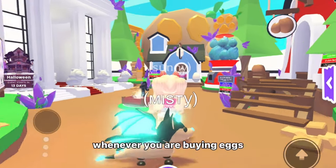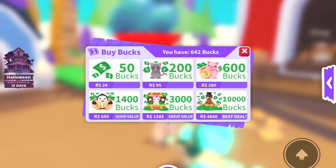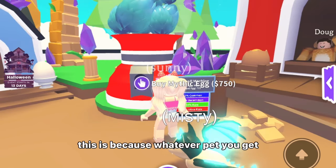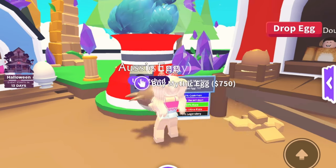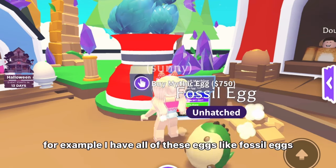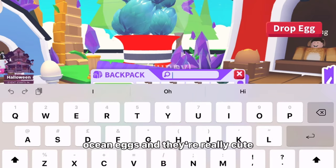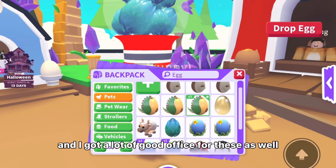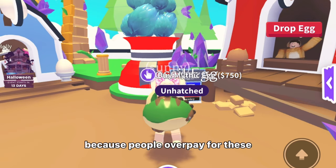Whenever you're buying eggs and you come to the pet shop, make sure you buy the mythic eggs or the current eggs in the gumball machine. Whatever pet you get, it's still going to be rare and pretty good, and you'll get really good offers when it's out of the game. For example, I have fossil eggs, golden eggs, and ocean eggs — they're really cute and I get a lot of good offers for these, which makes my inventory a bit richer because people overpay for them.